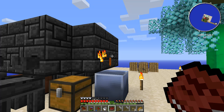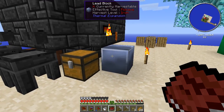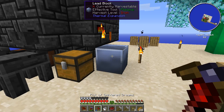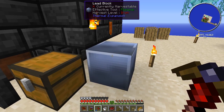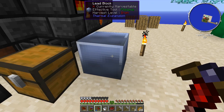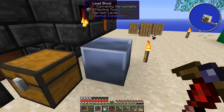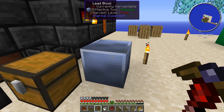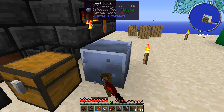Hello everybody, this is Woolrig and welcome to episode 5 of Agrarian Skies. I had a bit of a mishap here. While smelting some lead, I accidentally placed this block on the ground. I went to put it in the chest here with these other ones and I placed it. The problem is I don't have a pick right now that can mine this.